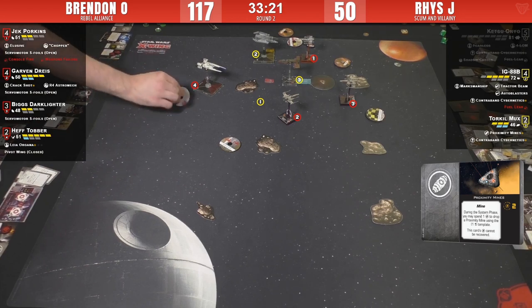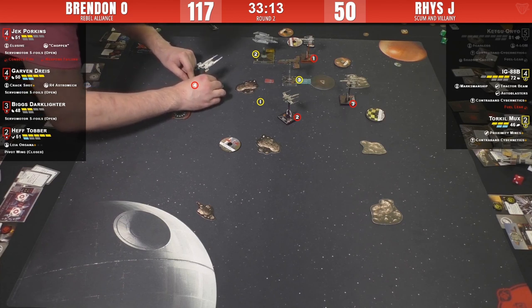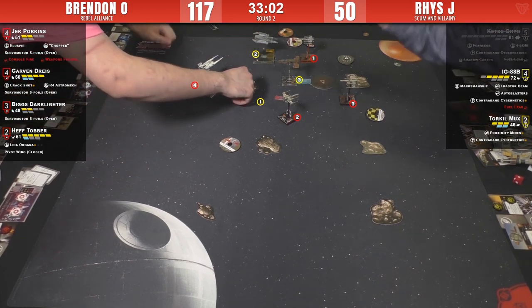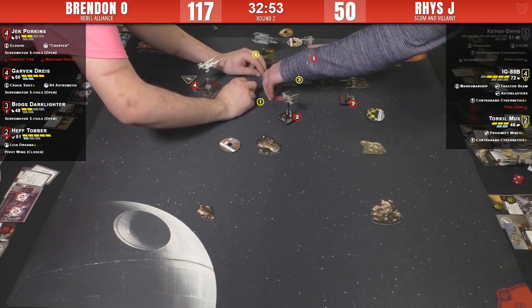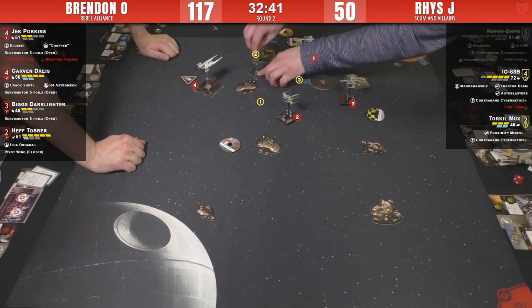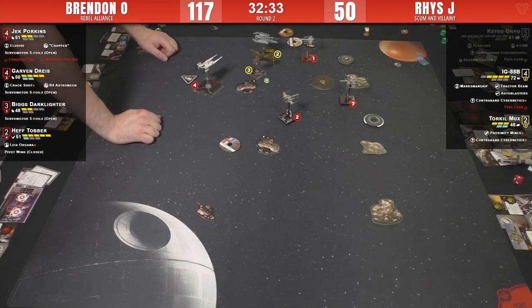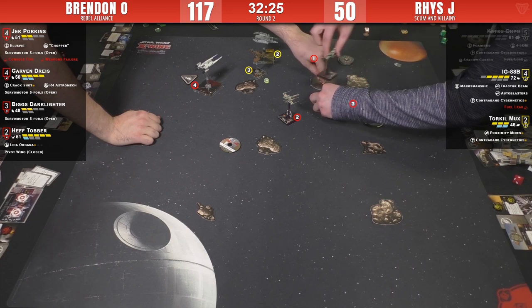Rotating zero-stop. Brendan puts the big stress token down. Here comes Torquil - he'll be able to at least do something, rotating and linking for a focus with it pointed back. IG doing a hard one bank - he definitely wants to be in that area to get maximum effect for Torquil's arc. Torquil with a one-bank, just recognizing he's a support ship, keeping it pointed back.